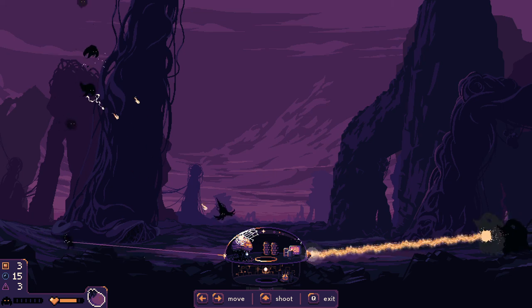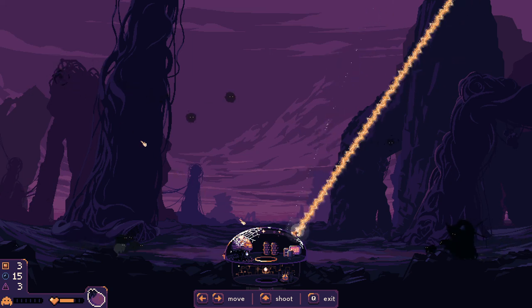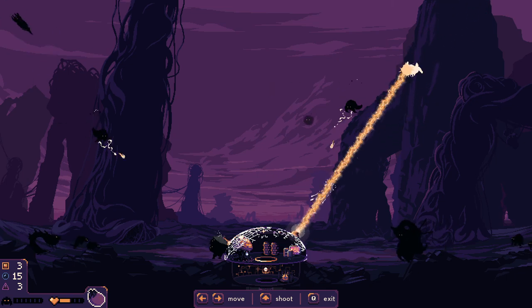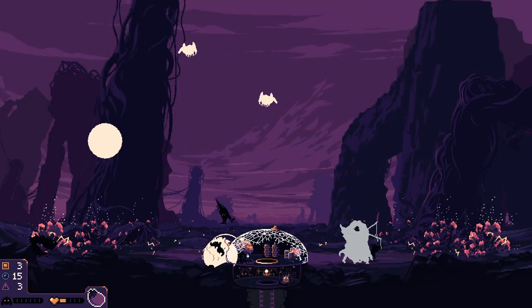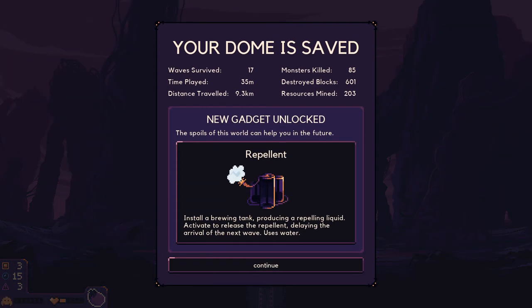Okay, we're just gonna let that drop. Oh boy — need to get the bird thingies. What the hell is this? We survived I guess. That was a rough battle. New gadget unlocked! Your dome is saved — waves survived: 17, time played: 35 minutes, distance traveled: 9.3 kilometers, 85 monsters killed, 601 destroyed blocks, 203 resources collected.